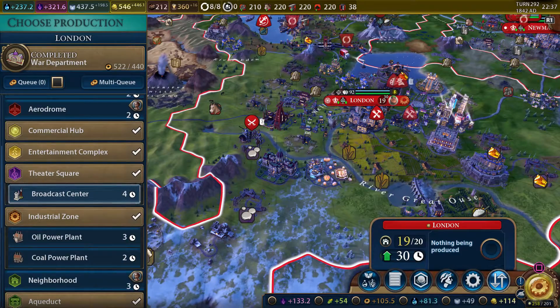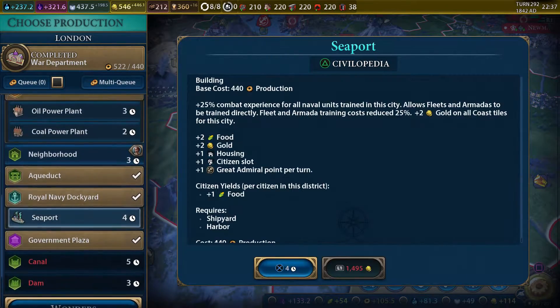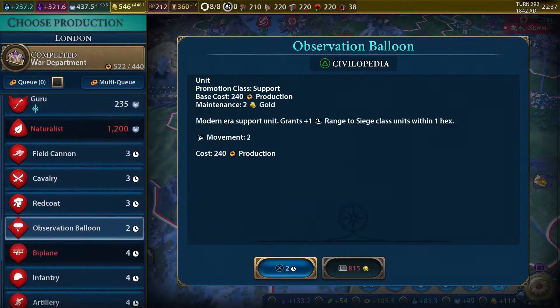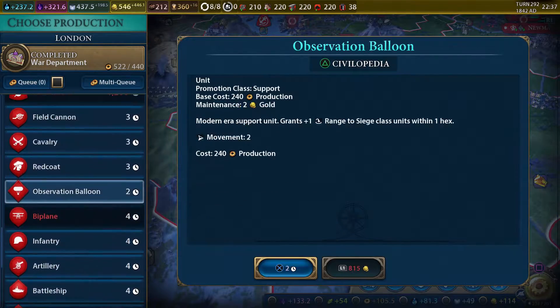London can grow a little bit quicker. You can see it's going to take 30 turns for them to grow right now. Let's get the seaport, though let me double-check and make sure there are no units or wonders we really need. I'm not seeing any units.